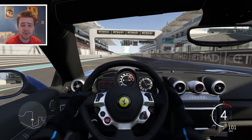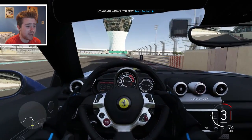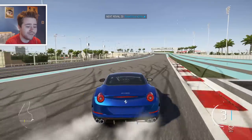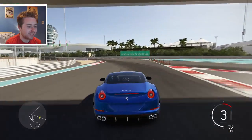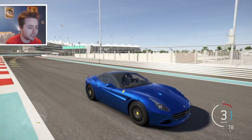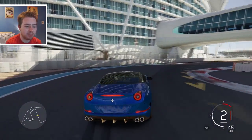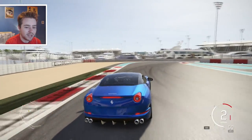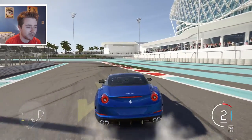So controllable, so controllable. It feels a lot lighter than what it actually is, because it's about 3,800 pounds — so she's a big girl. But big girl, you are beautiful. As you can see she's getting dirty. We're needing to go to the car wash! But it is so good looking — from the front and from the back as well.